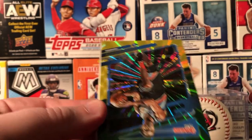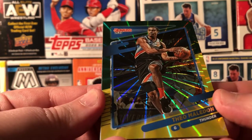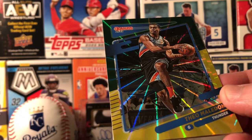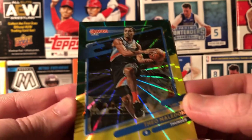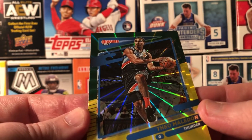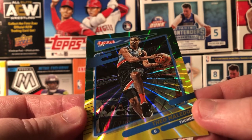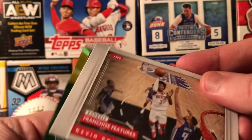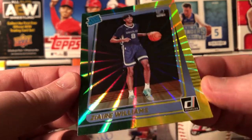Got an auto of this guy from a mojo break. Franz Wagner — a lot of people have been wanting him. Quinton Grimes. Oh there's JK, Jonathan Kuminga. Wow — both green and yellow, so I guess that's what it's called, it's a green and yellow parallel laser. Interesting. We got a Kevin Porter franchise features and a rated rookie — Zaire Williams for the Grizzlies.